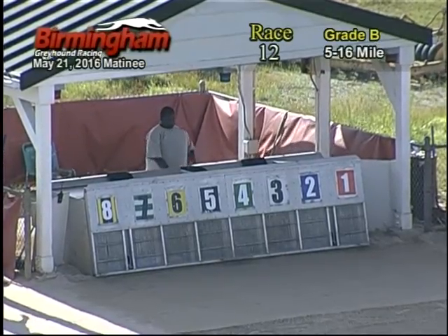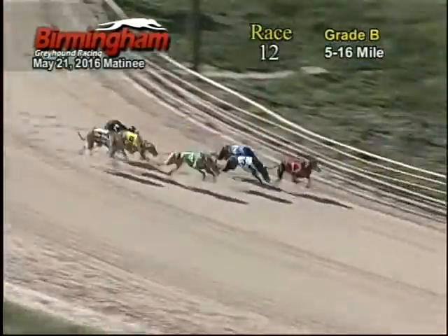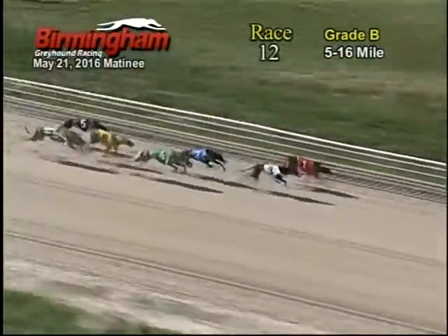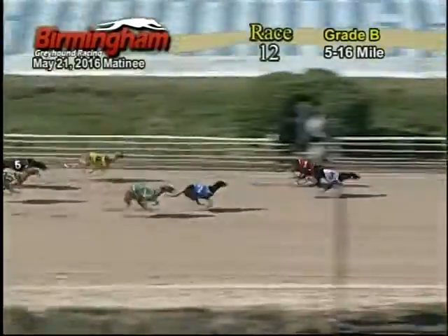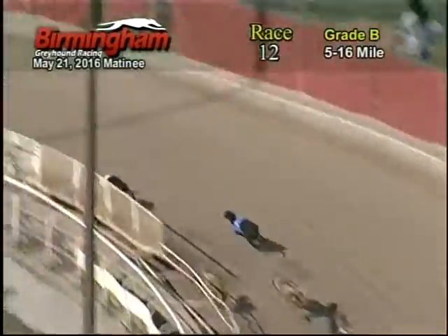Smitty is on the move for race number 12 and they're off. Out with the quick lead is the one, followed by the three, two, and four. Now as they make their way down the stretch for the escape turn, the number three Greyhound is your leader being trailed by the one, two, and four.